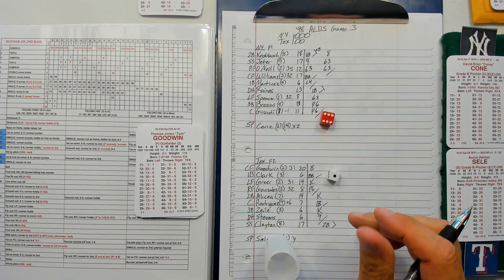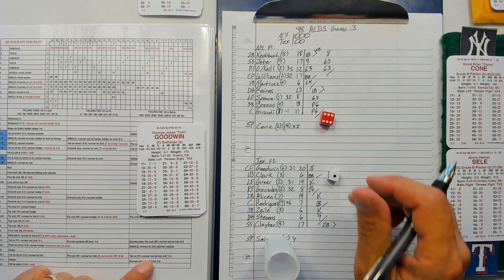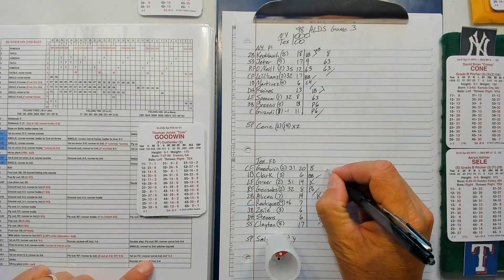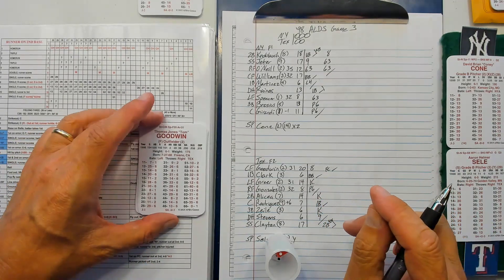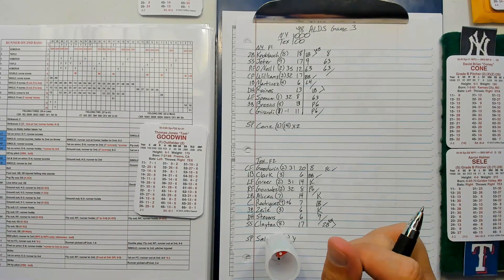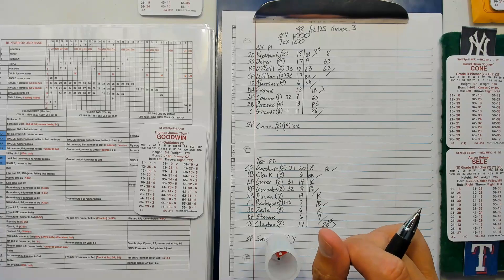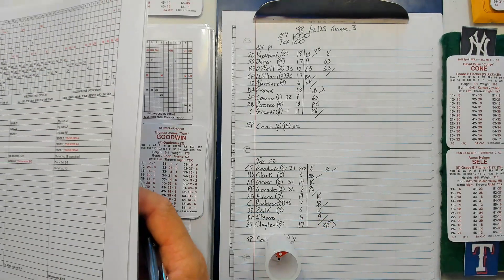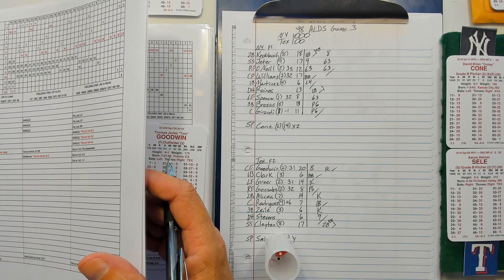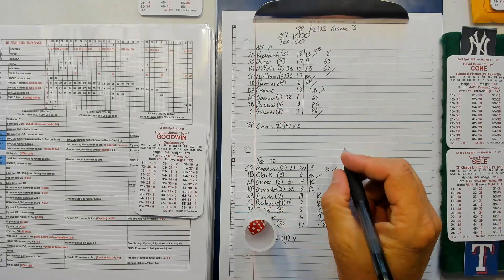Tom Goodwin: 61 is a 40 — fielder's choice, runner out at third... second to third, second to third. He reaches! He's a C stealer, so he's going to try to steal. Cone's move to first is zero. Girardi's a minus one — that's going to make it a 27. On the chart, a 27 is 53 or less. Roll is 43 — stolen base for Goodwin! Still a runner on second but one out.